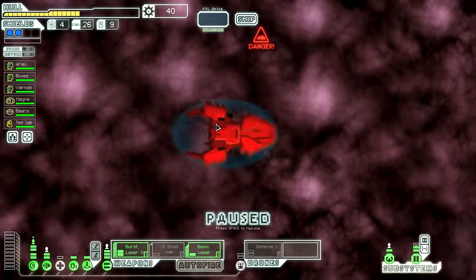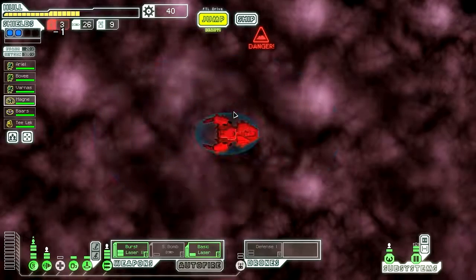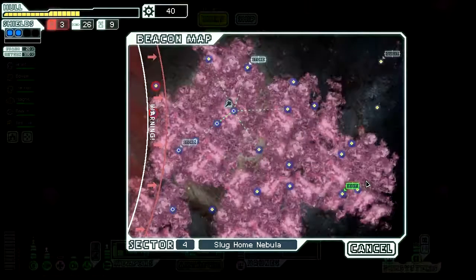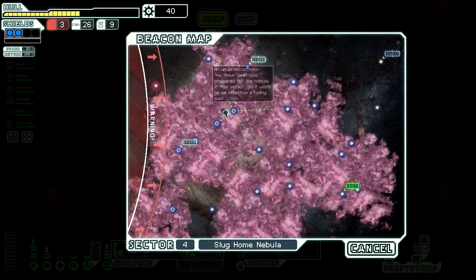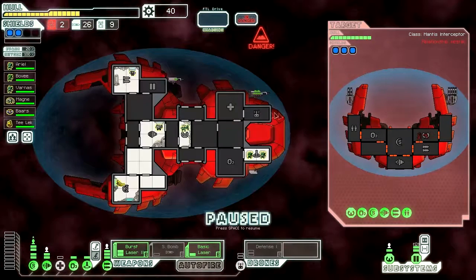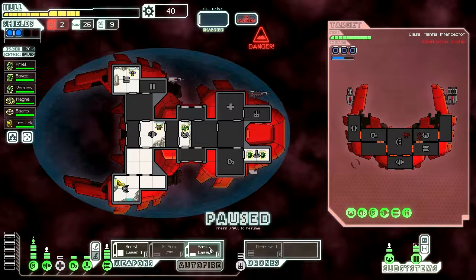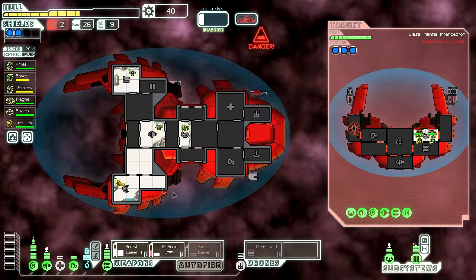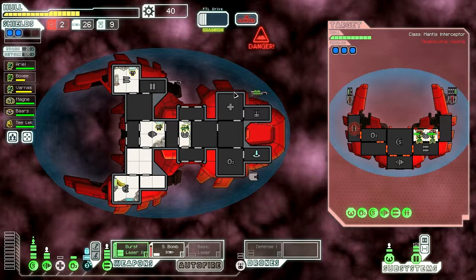Next we need to upgrade. This is a Nebula Sector — I have to realize, this should be a Nebula Sector. Yes, it is a Nebula Sector. Tap the confirmary — select Home Nebula. There's a store, so let's go over here and then to the store. I don't think we're going to that quest, because I would like to get enough scrap to replace my Medical Bay with a Cloning Bay.